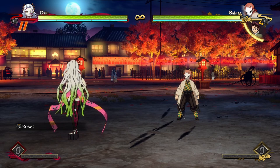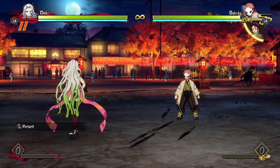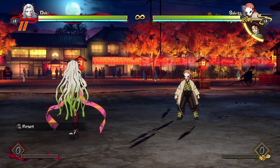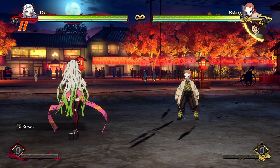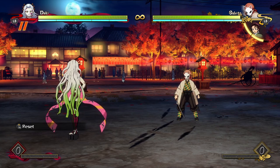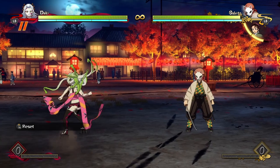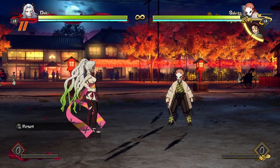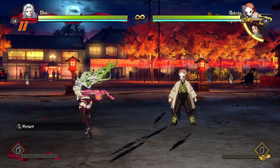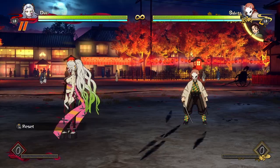So where the option select comes into this — an option select, for those who don't know — I can do that exact same input, and if the opponent gets hit it'll teleport me into the air and I'll get the blue combo, and if the opponent doesn't get hit I don't get launched into the air and I get my guard into my grab. You can do the exact same thing; you don't have to react to whether the opponent gets hit or blocks — you can just do the same input and it'll always work.